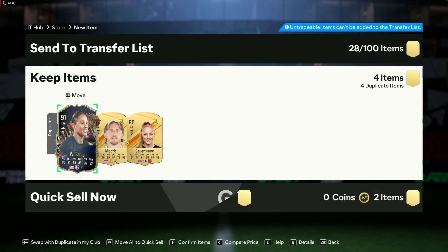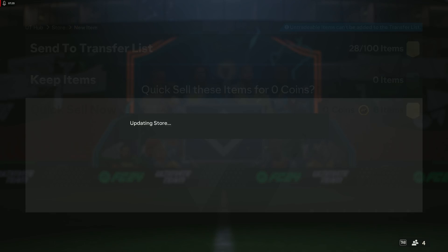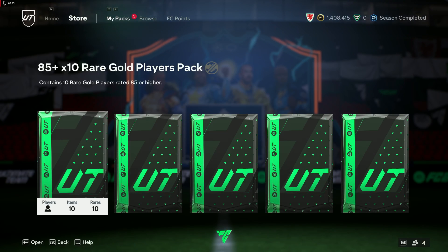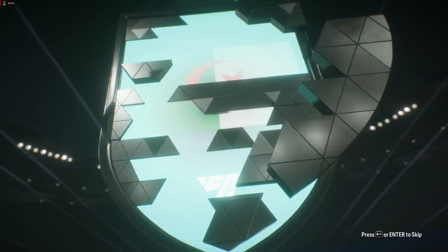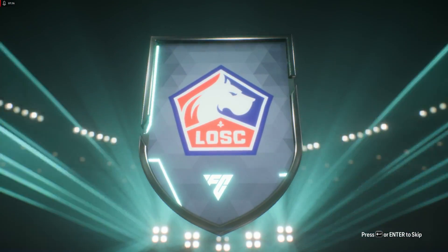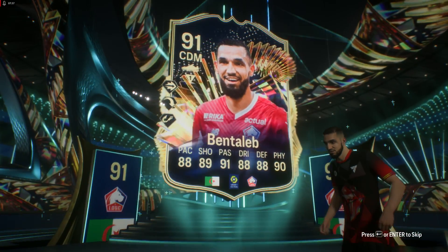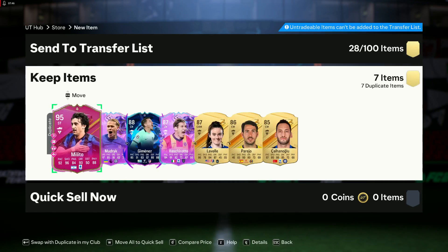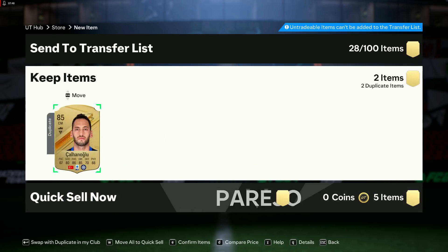The first season is called Total Rush. There will be XP, there will be packs, minimal things — trying to encourage people to build their squad and get engaged with the game. You'll get the normal foundations and basics that we get at the beginning of FIFA — everybody trying to get bronze and silver players for links within their squads. You know how it goes.